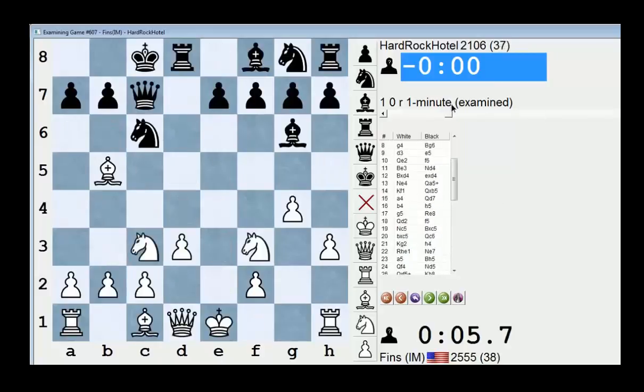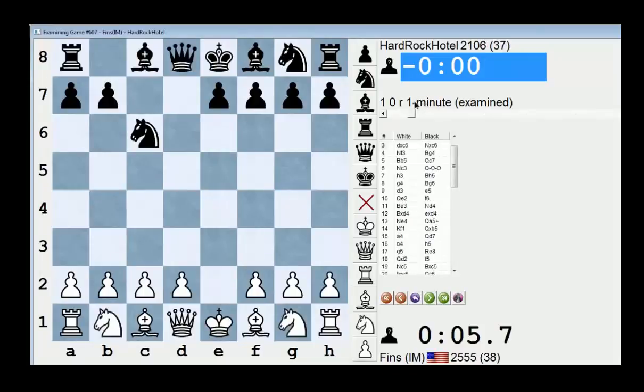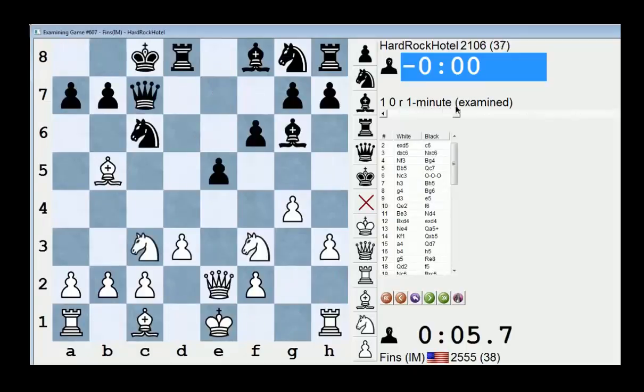I don't know what I should have done differently in that line. Maybe bishop b5 is not even good. This line I've never seriously thought about — about how to counter this gambit with c6. But he did a good job of generating play, Hard Rock Hotel. As I was playing Ne4, I saw that he had queen a5. I just don't really have a good alternative.